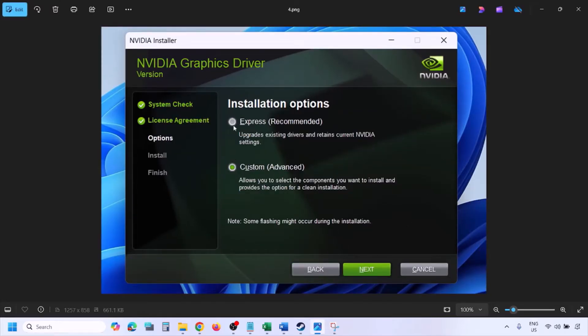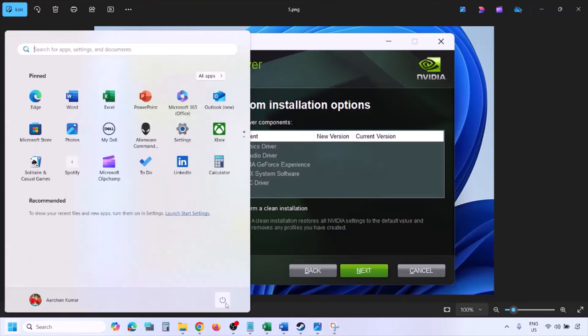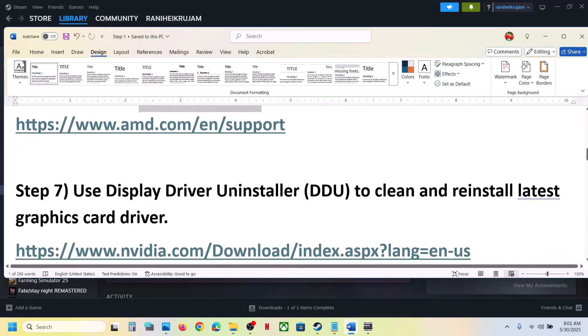You will see a screen — put a check on the box that says 'Perform a Clean Installation'. Make sure that box is checked, then click Next and let the installation complete. Once the installation is complete, restart your computer and after the system restart, launch the game.